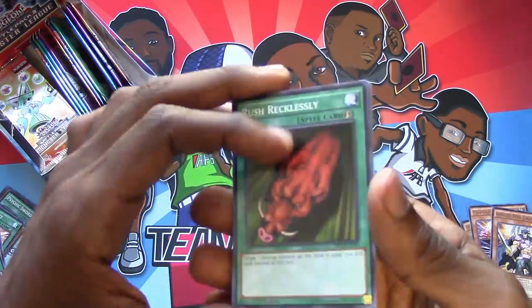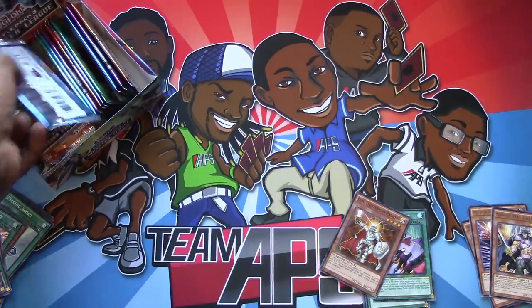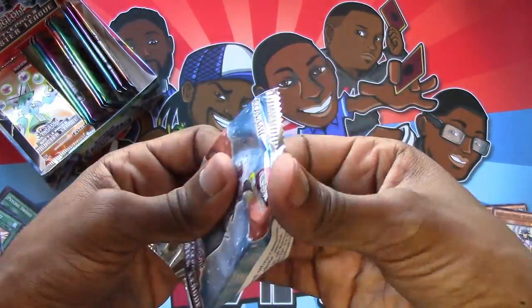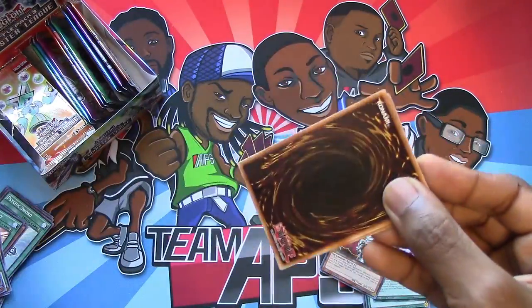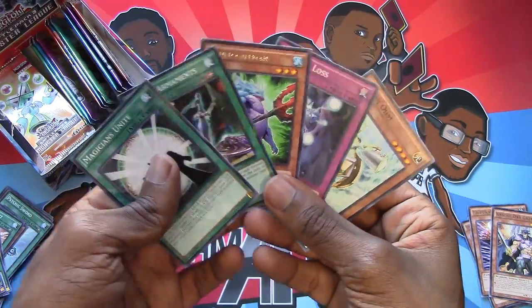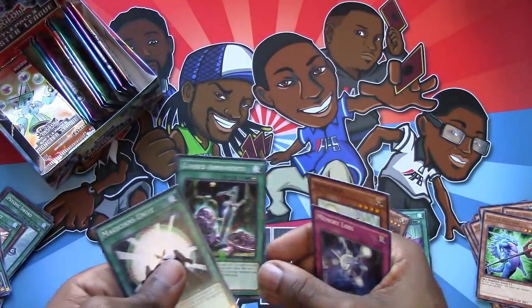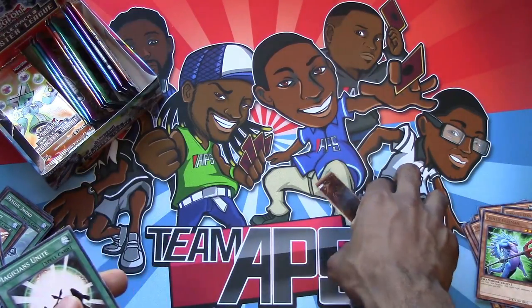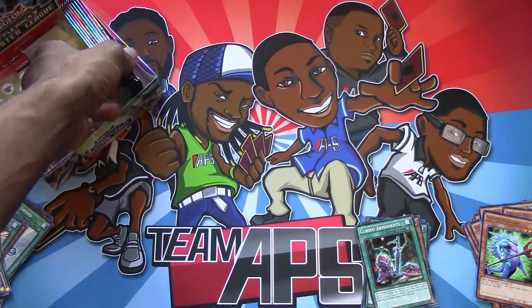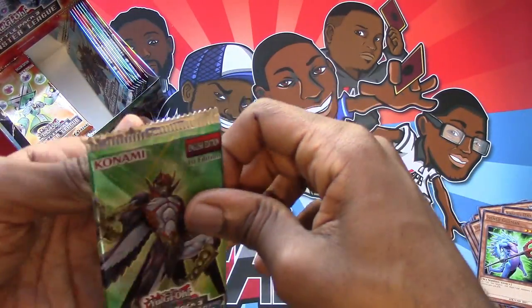Rush Recklessly is cool in sealed because it's like a shrink-type effect. It deals with stuff. You can use it as a damage boost. It's basically how you out a lot of strong monsters. The theme for Battle Pack 2 was big monsters. The theme for this one is just kind of monsters. I think modifying attack and defense is the big thing. Diversity, I think, is the goal here.